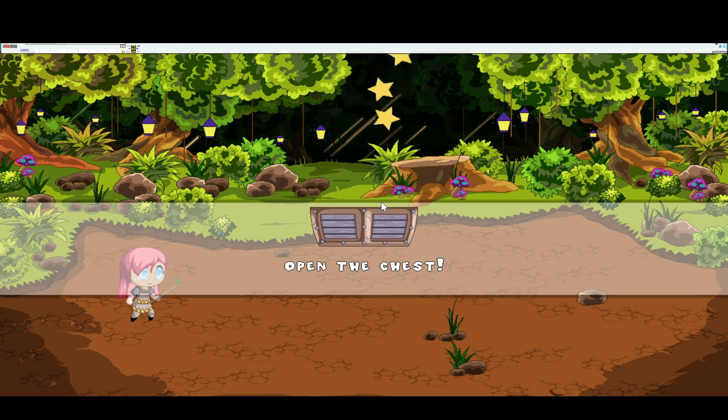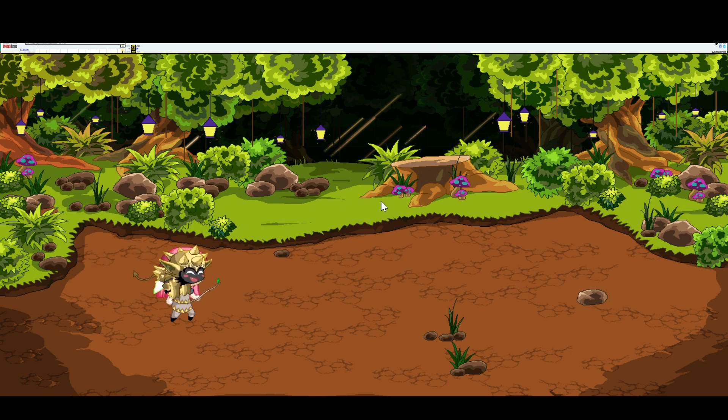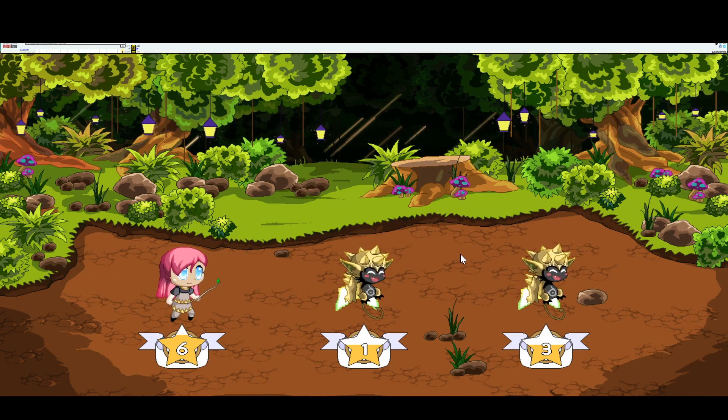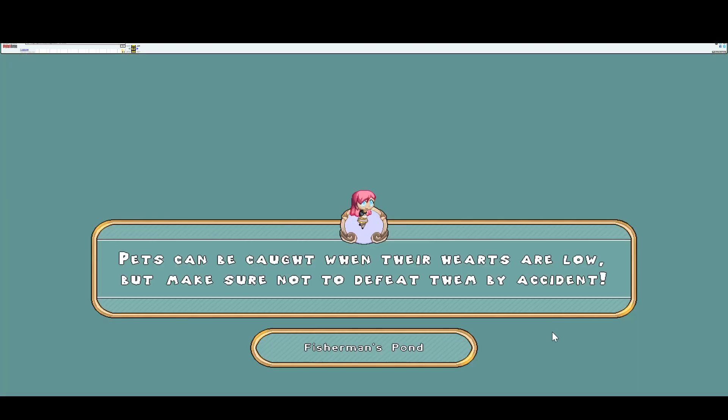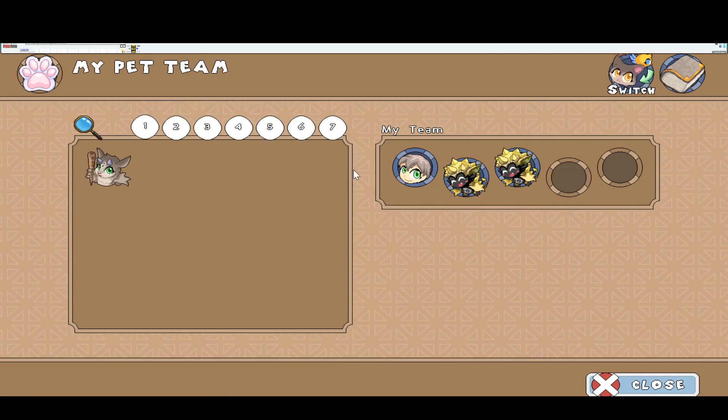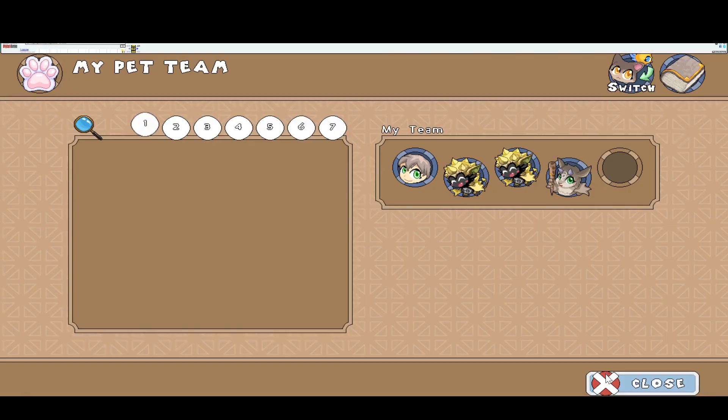We can keep this Trip Drop on our team. Since we're a member, we can get a good amount of pets — that's the best part. It won't save, but at least we'll have fun with him. Yay, we have a Trip Drop now! I want to keep him on my team along the battles.